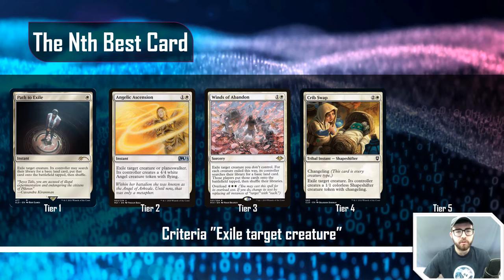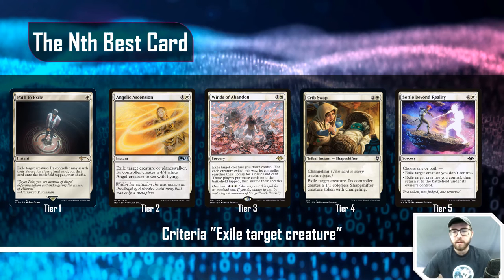At tier four, Crib Swap is two-and-a-white tribal instant — Shapeshifter, Changeling, so it's every creature type. Exile target creature; its controller creates a 1/1 colorless Shapeshifter creature token with Changeling. Again, instant speed but less mana efficient, and you give them something in return. It does have some synergies as a Changeling — things like 'whenever you cast a creature spell of the chosen type, draw a card.' At tier five, Settle Beyond Reality: a five-cost sorcery — choose one or both: exile target creature you don't control, or exile target creature you control and return it to the battlefield.